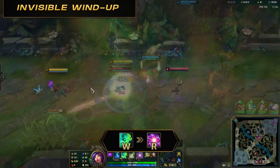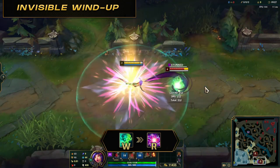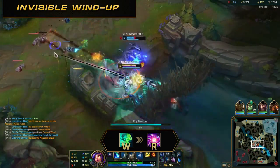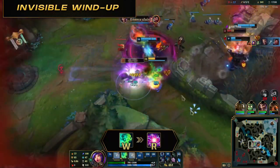Invisible windup: W then ultimate. Press W then instantly press R — you'll start channeling your ultimate while invisible, leaving players with less time to react. Add a flash at the end for an even bigger surprise factor, making it W, ultimate, then flash. A sneaky ult combo engage: use your passive to disguise, press ultimate, then W. While casting the ultimate in your disguise form, enemies will not see the casting animation around you. Then use your W clone to go invisible, basically leaving enemies with only half a second to react. Add flash at the end to get even deeper into areas with multiple enemies nearby.